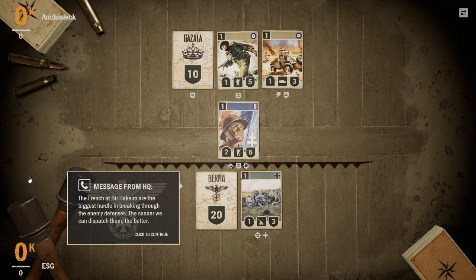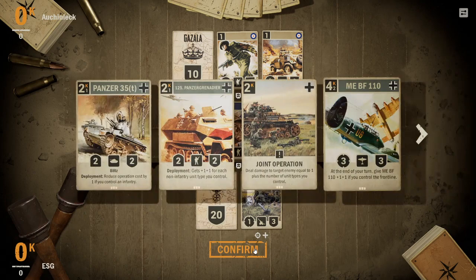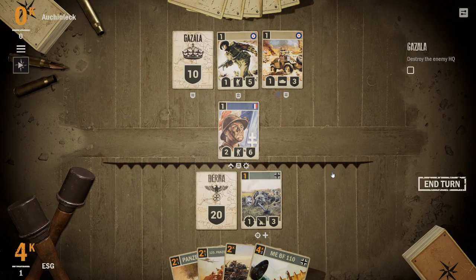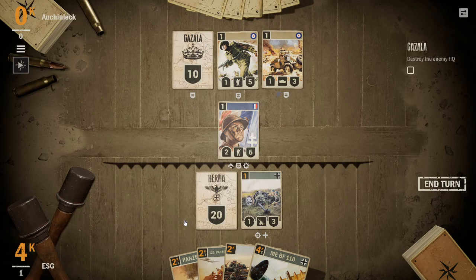The French at Bir Hakeim are the biggest hurdle in breaking through the enemy defenses — the sooner we can dispatch them, the better. We get to act first, but the French are on the front line — this is their defensive line, this is ours, and they occupy the front line. When you occupy the front line, ground units can attack your base. It's a very interesting mechanic — really cool.